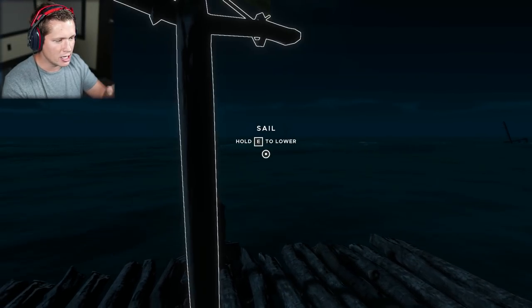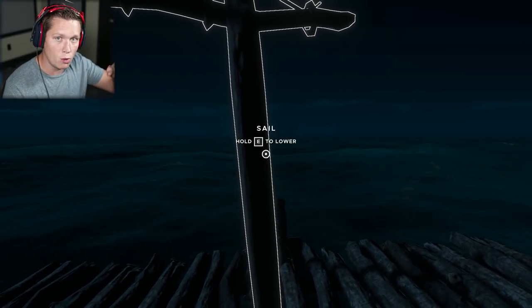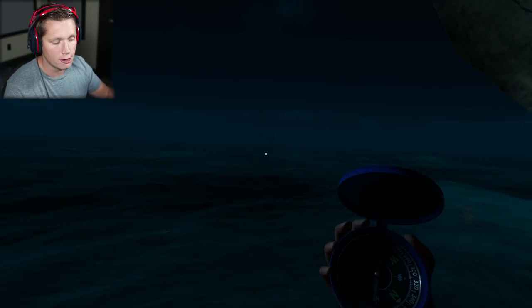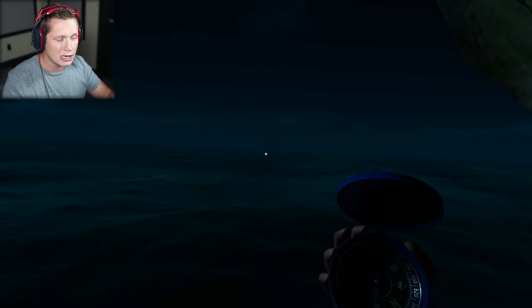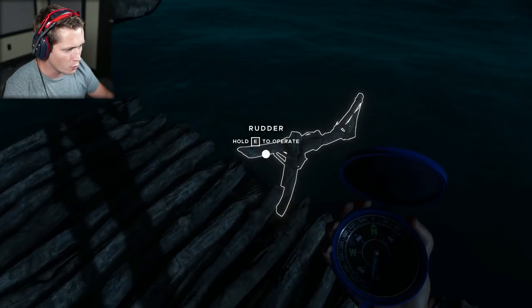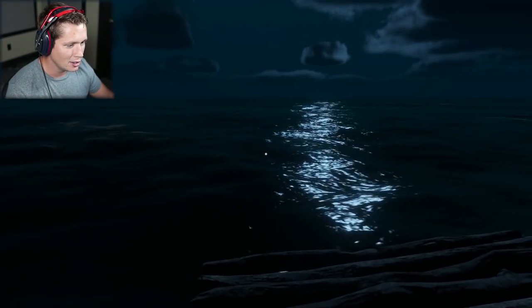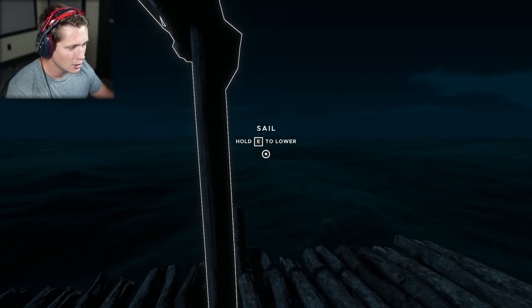We're going to Primo first - that'll be like a rest stop and our marker for getting back home. We've got this compass. Primo was straight Southwest from our home island, so to come home we go Northeast. We'll need to remember what direction each new island is from Primo so we know how to get back. It is so easy to get lost at sea - the waves knock you off course and you get turned around.